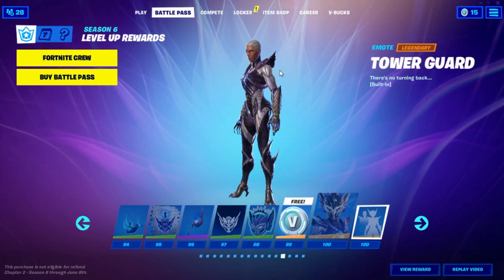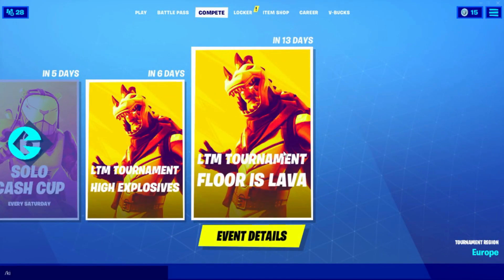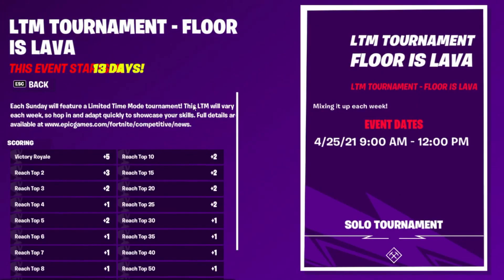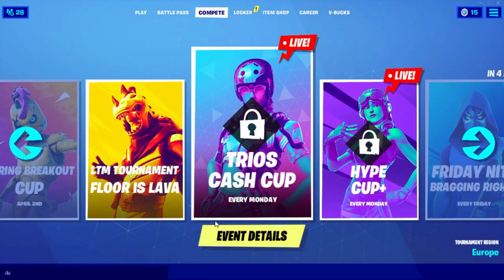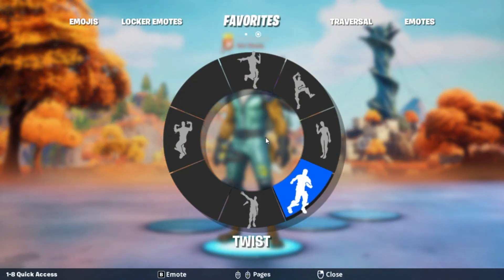After that, go into Compete and go into the latest event. Click on Event Details, then go into Tournament Details. In Tournament Details, click on each animation. After that back out, go on to Play, go on to Emotes, and do emotes that you like — it can be any emotes. I'm just going to do my favorite emote, Twist.